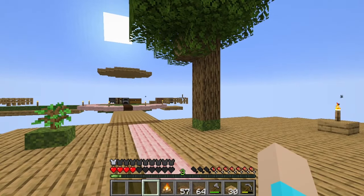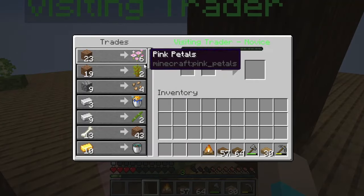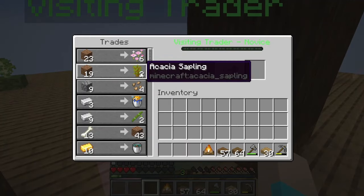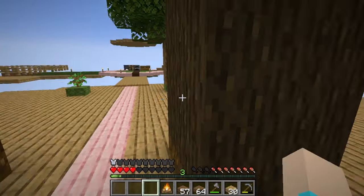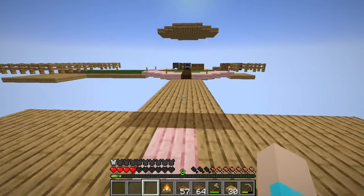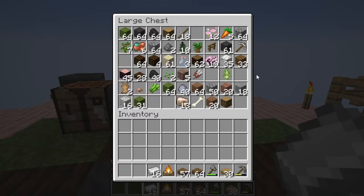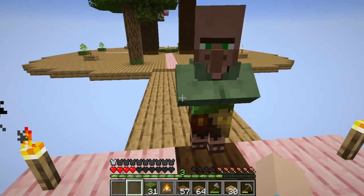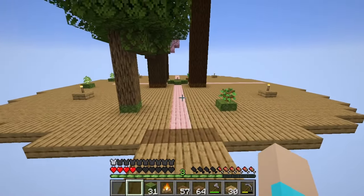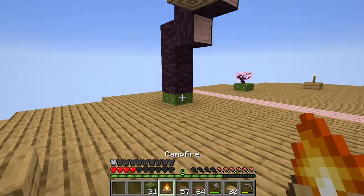What do you have sir? You have pink petals, acacia saplings, and bamboo - oh that is tempting! In fact I think it is tempting enough to spend that much iron on. There we go, and now we can go add a couple more things to our area.